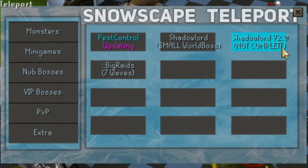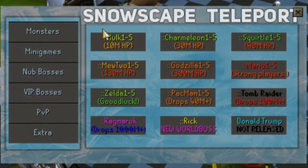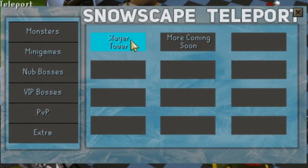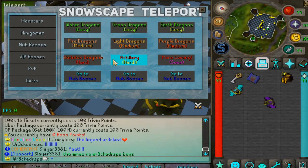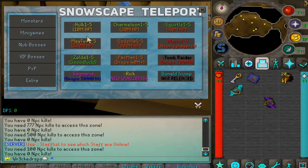Look at all the mini-games they have: Pest Control, Shadow Lord, Shadow Lord V2, big raids with seven waves, nut bosses, VIP bosses — this server is loaded with content. You'll never get bored here on Snow. After nine years you'd expect them to have everything you could want, and they do, just like most custom servers.